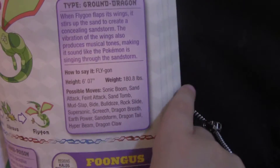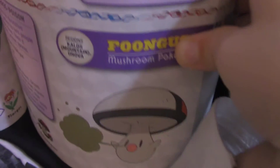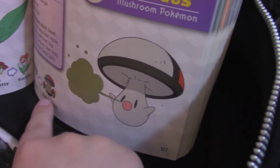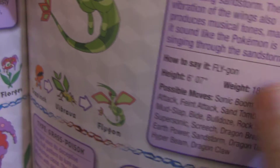This is Flygon, and this is Foongus. Foongus is like a Poké Ball mushroom — see, on the top it's a Pokémon mushroom. And this is a Ground and Dragon type — Flygon. It's the last form of a dinosaur line — a baby dinosaur with diapers. Yeah, it actually has diapers on.